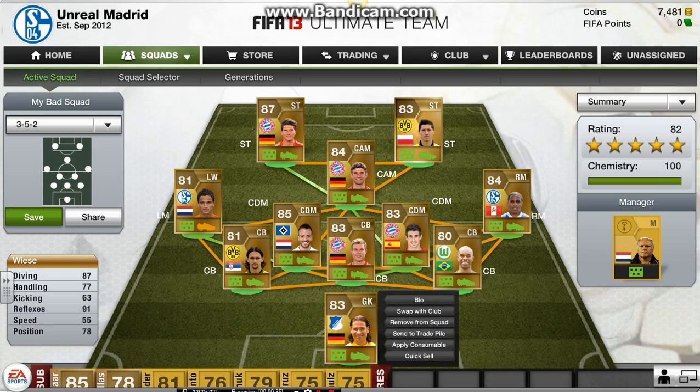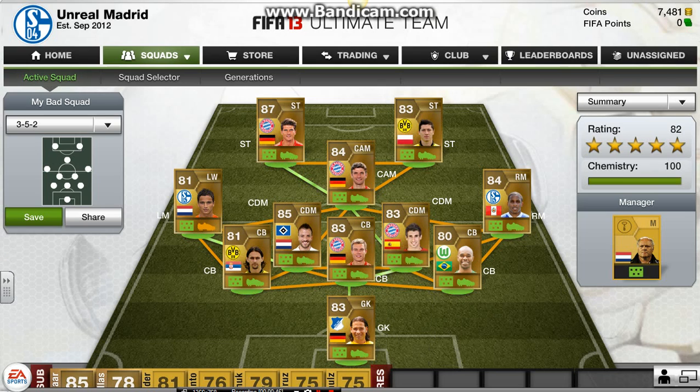In goal, we have Weiss — 87 diving, 91 reflexes, and 78 positioning. Great stats, and he's about 3,000 coins, so I would definitely recommend getting him, unless you can afford Neuer, in which case, lucky you.